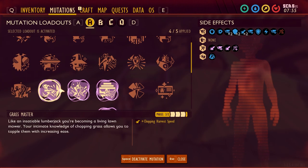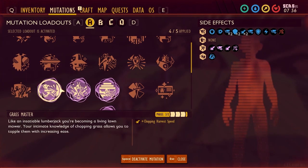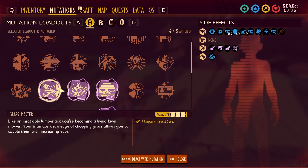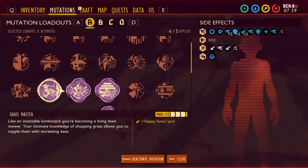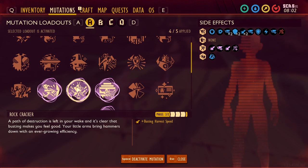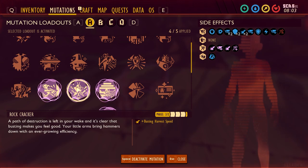First up is Grass Master. Grass Master helps with chopping harvest speed and allows you to cut down grass faster. You unlock this perk by cutting down a huge amount of grass — up to 200 pieces — and you'll reach tier 3 of that mutation.